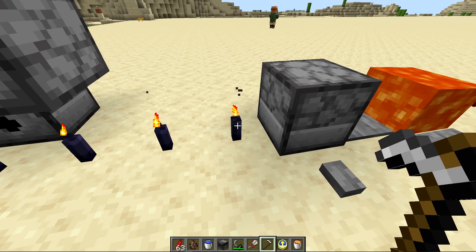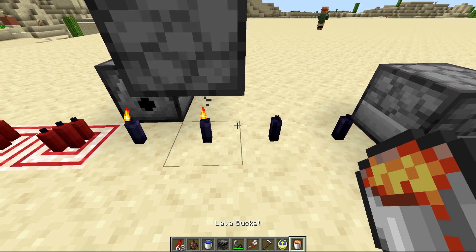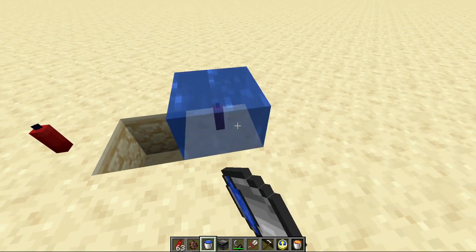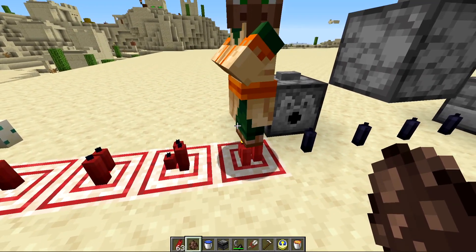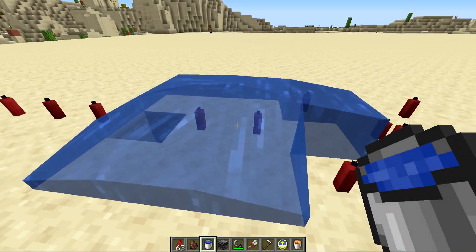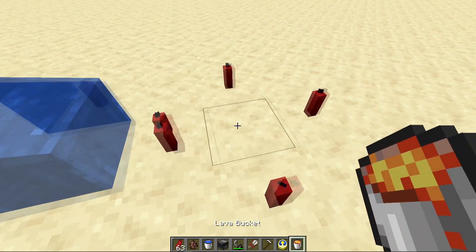You can put candles out by right-clicking them with any tool that doesn't have a normal right-click use, even a compass or empty hand. Candles can also be waterlogged, but it will put out the flame. You cannot put out the flame by jumping on it, and it doesn't do any damage to mobs standing on top of it. Candles can hold liquids, including lava, but are subject to the same waterlogging mechanics as every other waterloggable block.